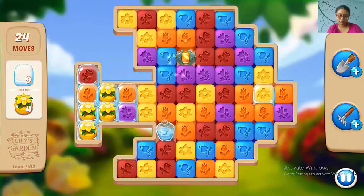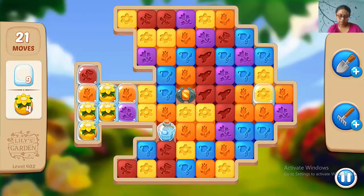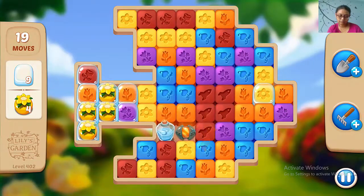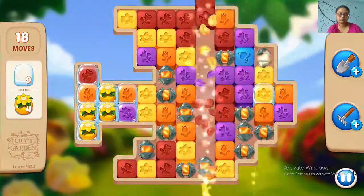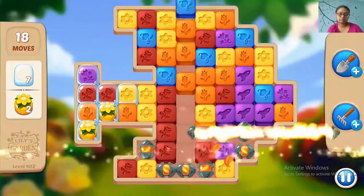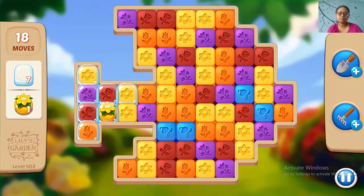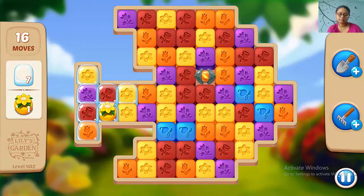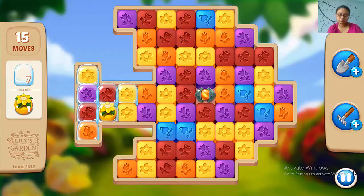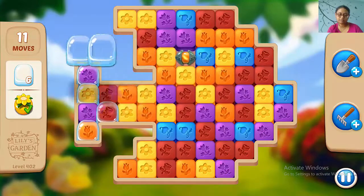We need an arrow or something. Yeah, let's match it. Try to get a big group of same-colored blocks and just match them to make a potion.